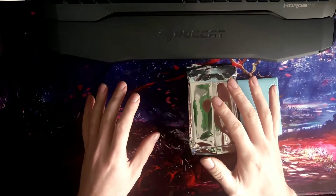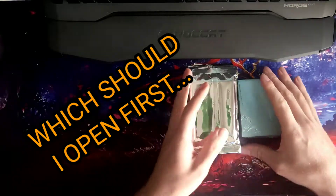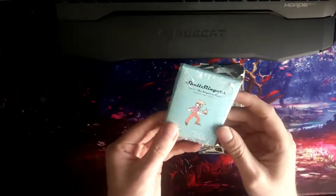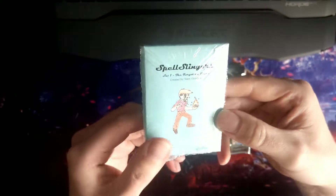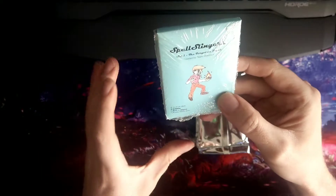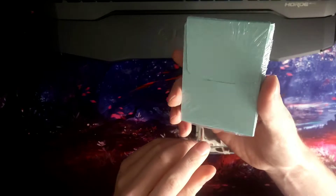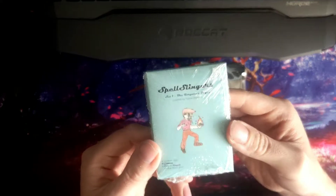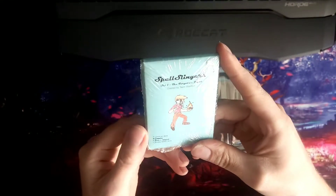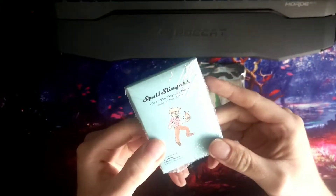All I need you guys to do is tell me which pack you'd like to see opened first. So let's start with this — the old-style hook box: Spell Slingers. It feels weird because nobody seems to use the old-style hook box anymore. It's pretty basic packaging with one of the characters on the front — Set One: The Forgotten Pages.